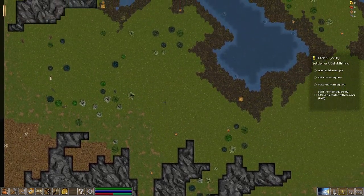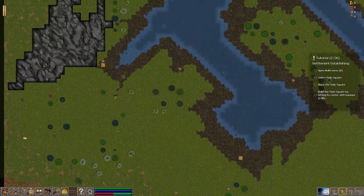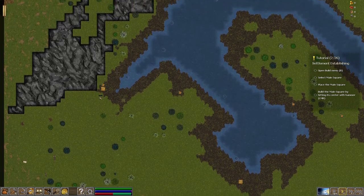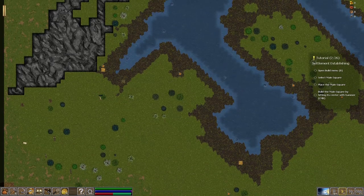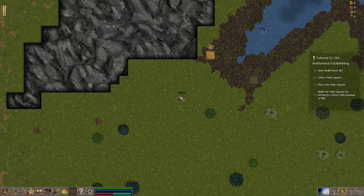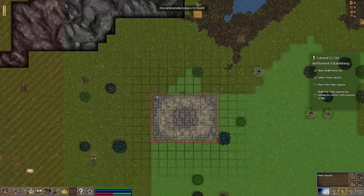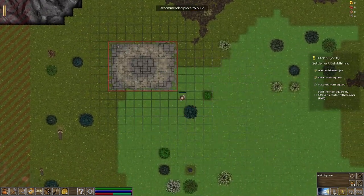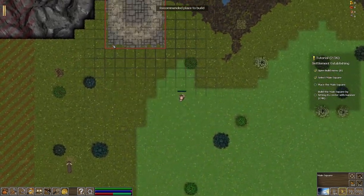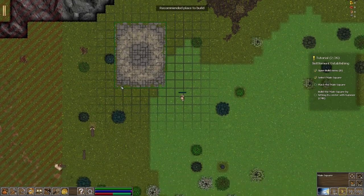Build menu - build a main square. Let's look around a little bit first. This would be a very good defensive position over here - the enemy wouldn't be able to come from behind us. We could build right up against the mountain and we'd have some water and a beautiful little river here. What is that - like a whirlpool? That looks dangerous. Maybe it's where fish are. Let's open the build menu, select the main square, and plop that down. Looks like we can only build it in the green spots.